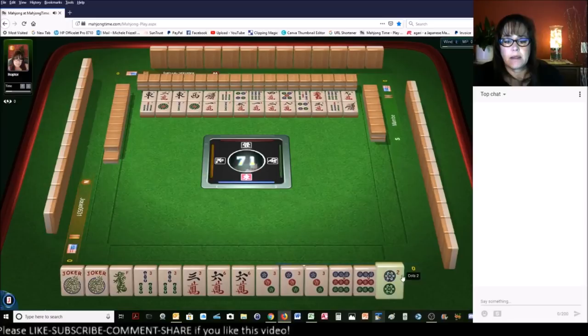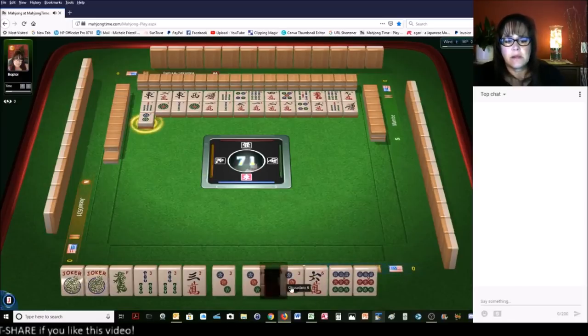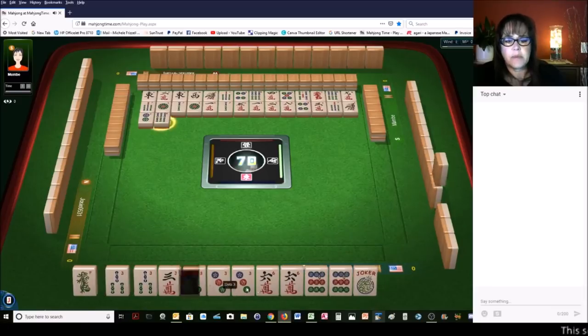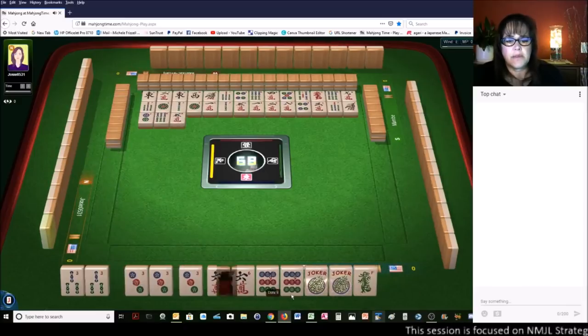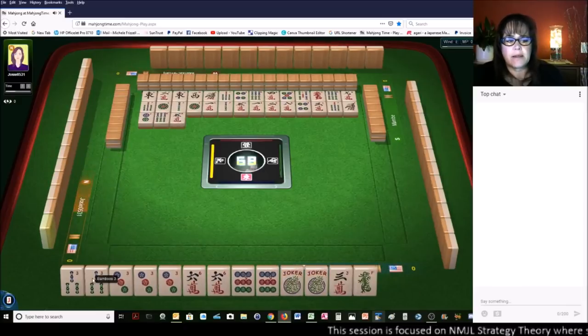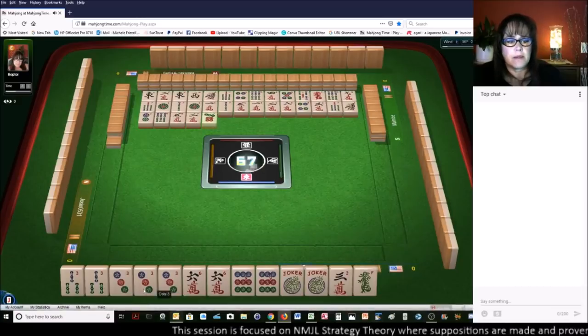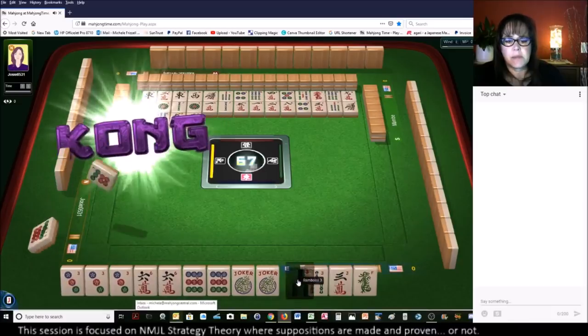One bamboo. So what I'm thinking here is three, six, nine knitted with red dragons - second hand from the bottom under three, six, nine. We can discard the three crack and the green dragon. Hold the three bams for joker bait. Let's just see how this pans out.